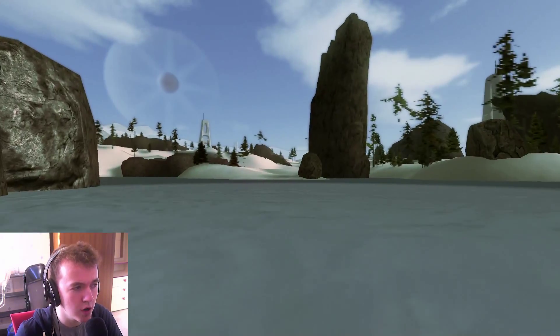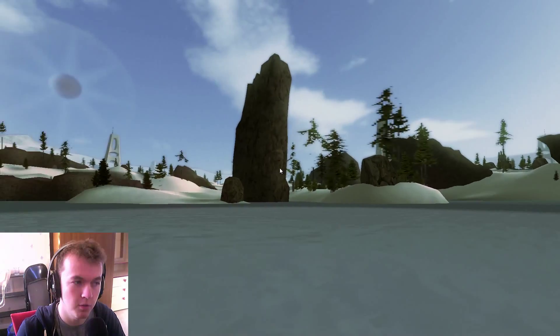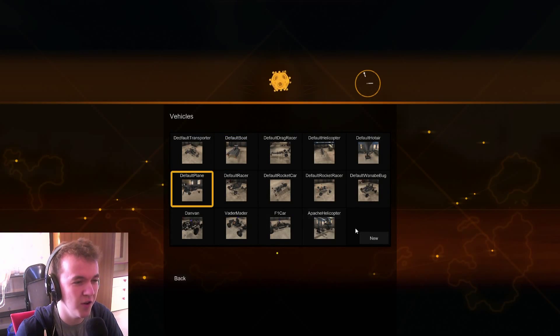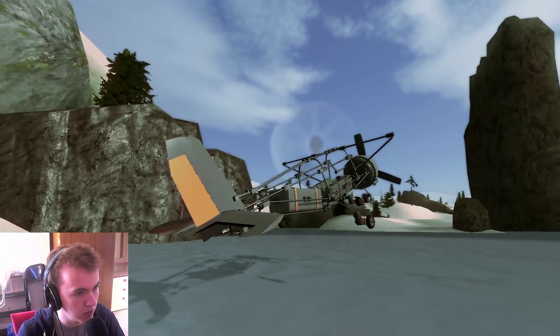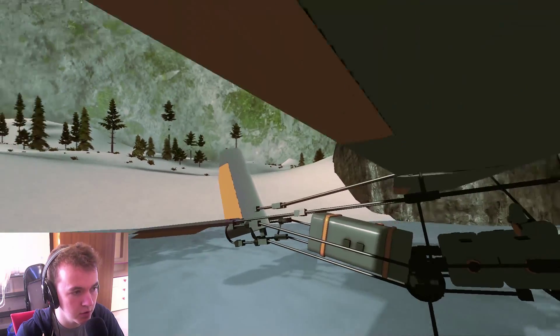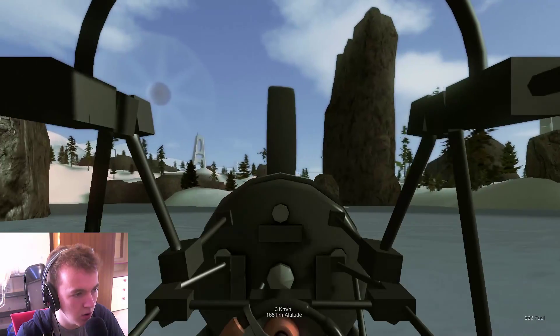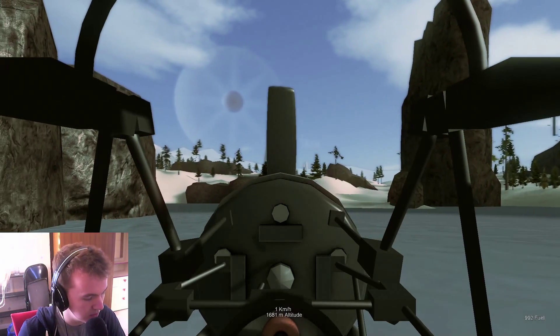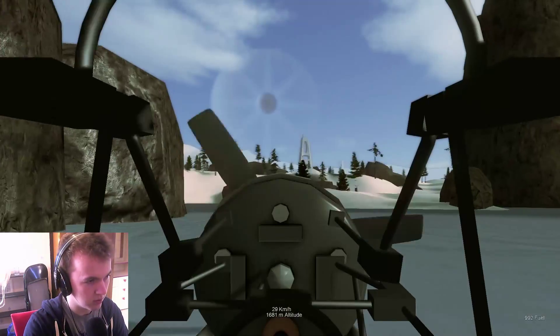So what we're going to try and do is we're going to try and build a plane. What I thought we should do first, before actually trying to build a plane, is just figure out how to fly a plane. Because I tried it that one time and it didn't go so good. So we're going to... that's quite a cool plane. I have a feeling mine's not going to be as good as that. Let's try getting in this — I should not put it on the ice. Let's start the engine up, and we press P. Let's go on the interior view.